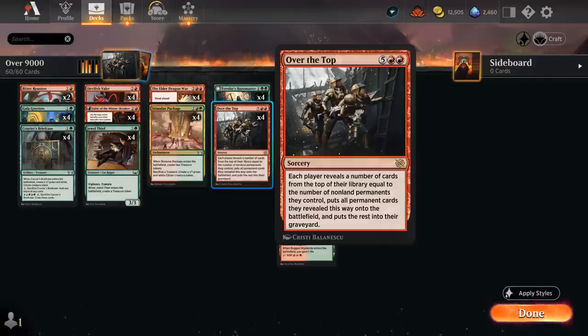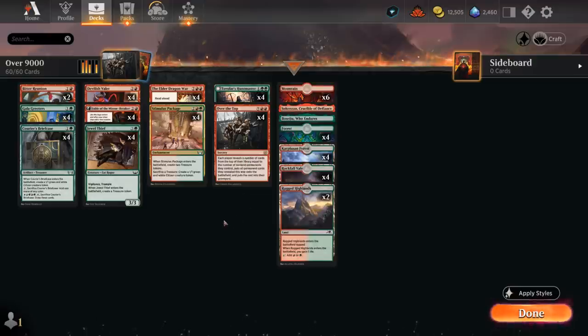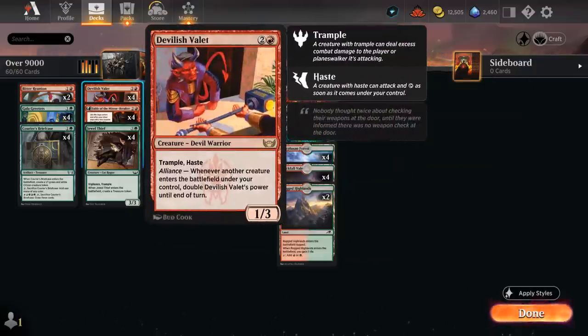Outside of the 7-mana Sorcery, every card in our deck is a permanent, so we're much more likely to have an effective Over the Top than the opponent — that's one way to break the symmetry of this card. Another way to break the symmetry is by just killing the opponent on the spot, thanks to our four copies of Devilish Valet, a 3-mana 1/3 with Trample and Haste. Its Alliance ability says whenever another creature enters the battlefield under our control, we can double the Valet's power until end of turn.